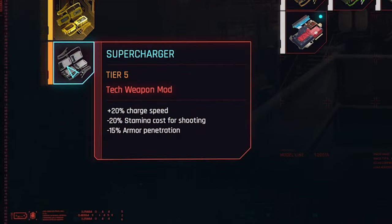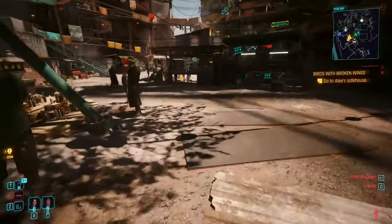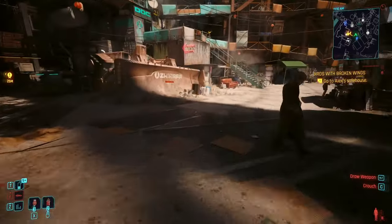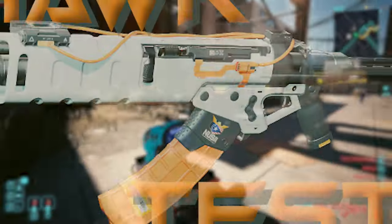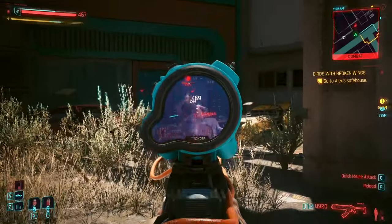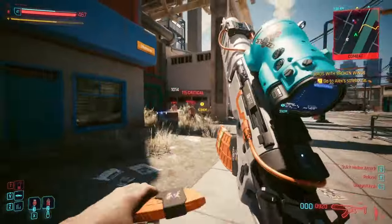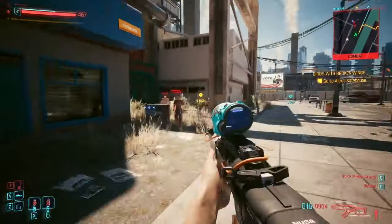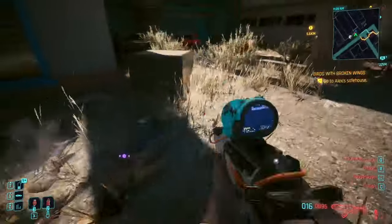So this gun on paper is starting to sound pretty powerful, but I don't just want you to believe me. Let's stack it up against a couple guns people claim as their favorites. This gun is the Hawk — it's a fan favorite, it's quite powerful. Let's see how we do here. Okay, got some good damage output. To be fair, I also suck at aiming, so it's not all the gun's fault. But okay, dropped three guys — wasn't that hard, but wasn't that quick either.